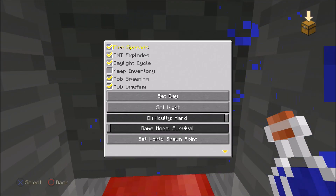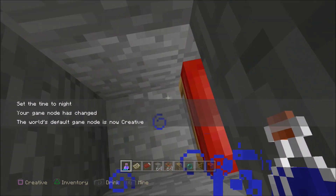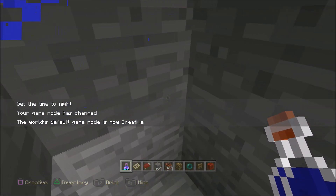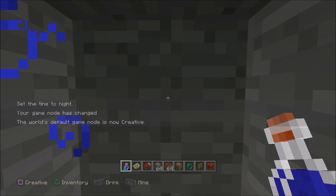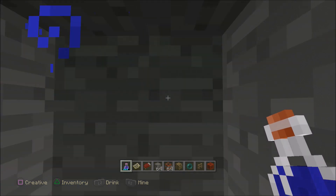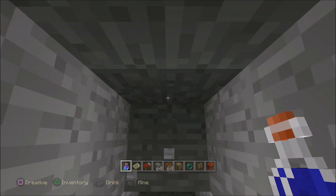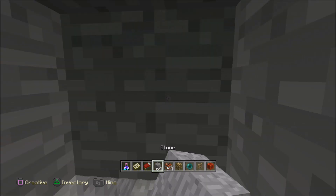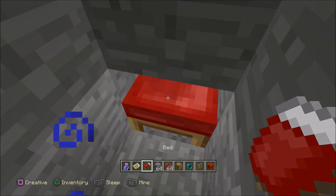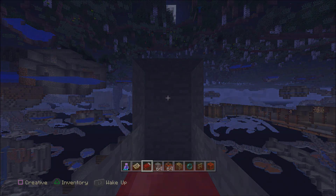Let's throw it back into creative and set it to night. Now say you've already looked one direction — basically what happens is when you sleep in the bed you see out the foot of the bed. To look a different direction, just put two blocks here, put the bed under, go to sleep, and you see the other direction. Notice the mine continues — you get your views in both directions.